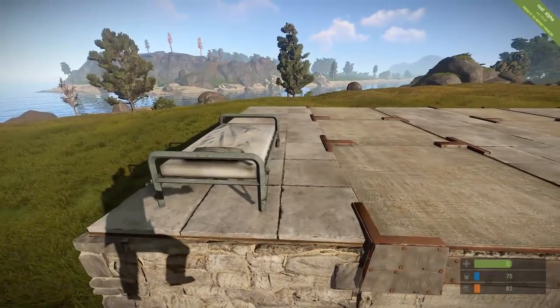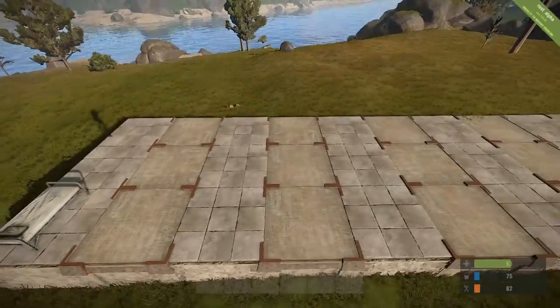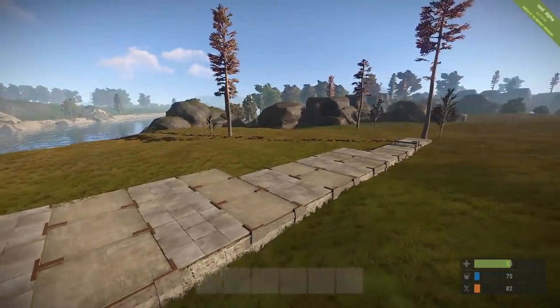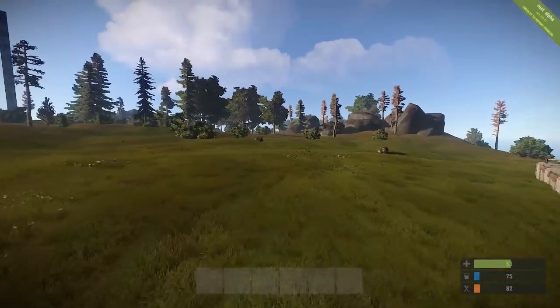Beds on the same floor: if you want to respawn on different cooldowns, you're going to need a foundation length of 18. So, 18 horizontally on the same floor is enough to give you a different cooldown.